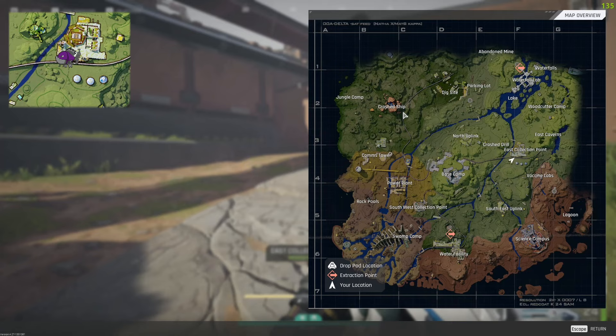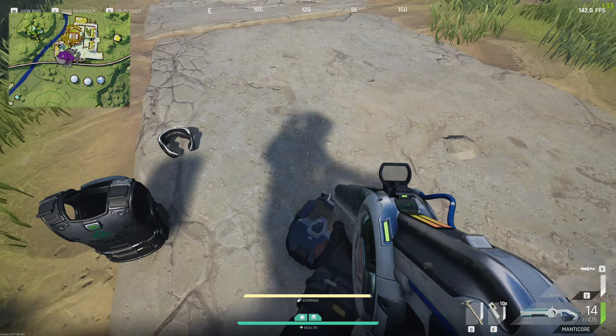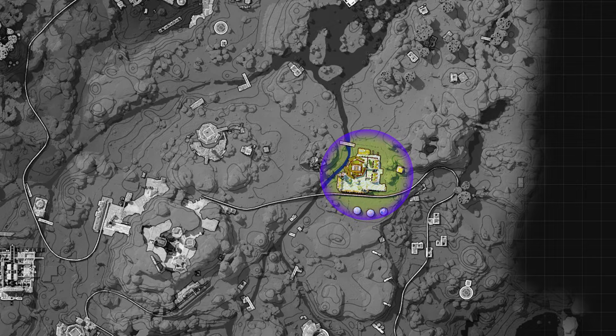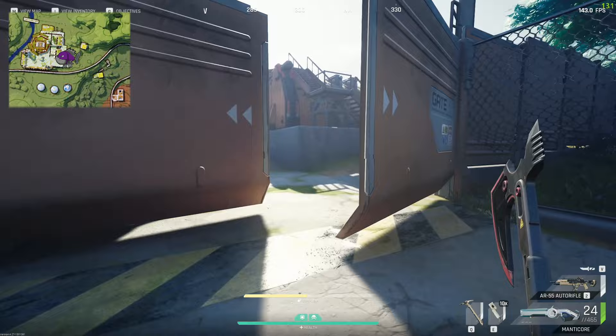Head over to the tools section and you can buy it for 600k marks. Here we are at the east collection point on Bright Sands, coming in from the south side of the map. We're at the east collection point on the south side, and what we're actually going to need to do is get into that section just there.